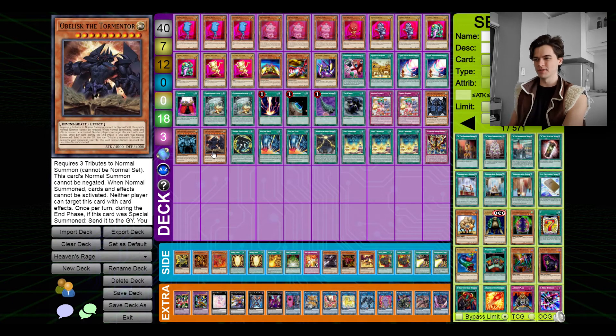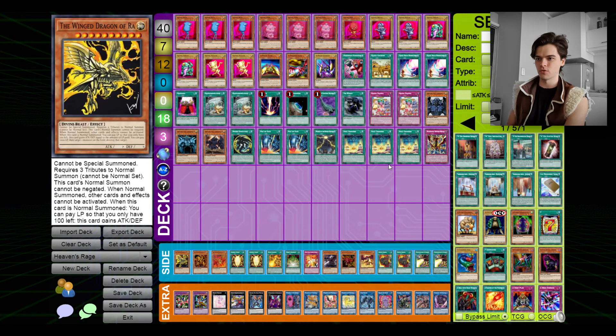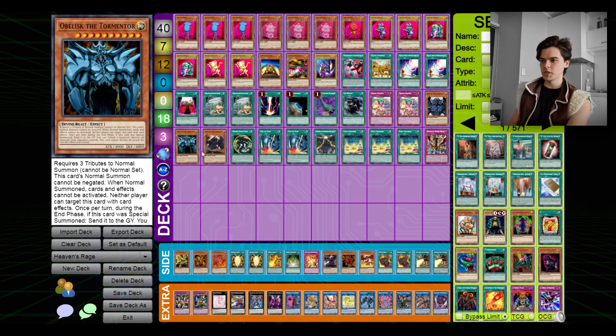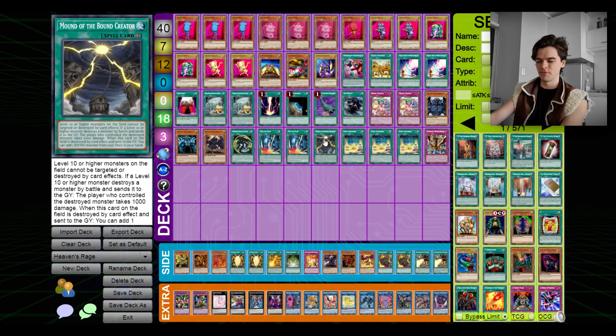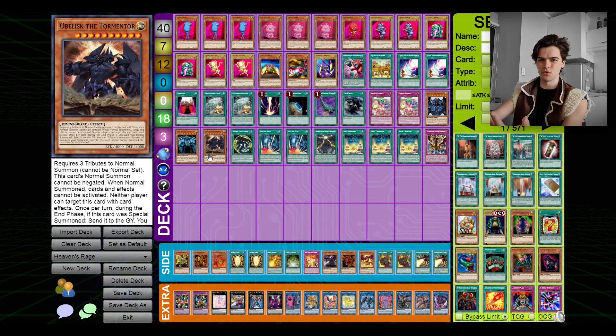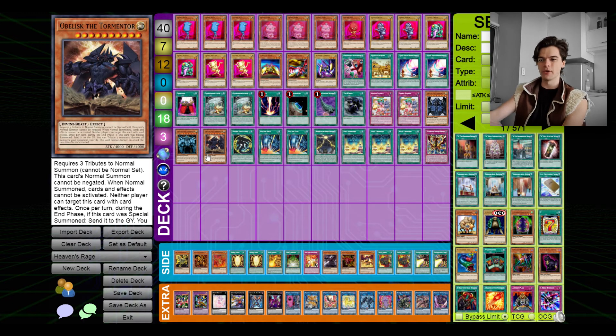Next we have three Obelisk the Tormentor. This is the Obelisk deck — you swap it out with your side deck for Slifer or Ra. We have three of the Egyptian God because you need to draw it; there's no way to search it unless your field spell gets destroyed. You need three because you really need to draw it. If you have it in your hand, you're pretty much guaranteed to summon it — there's never been a problem being able to summon an Egyptian God with this deck.